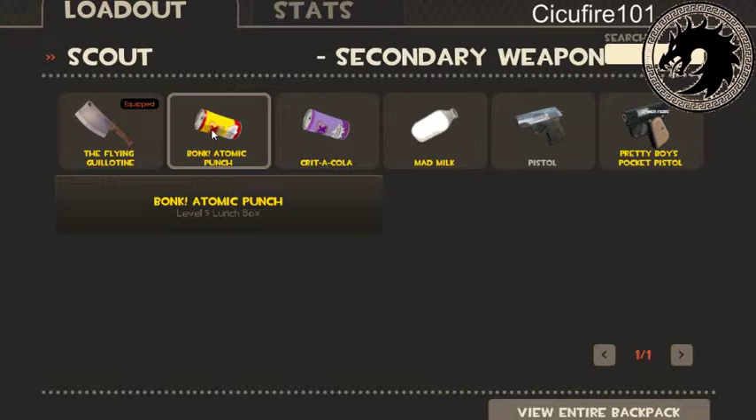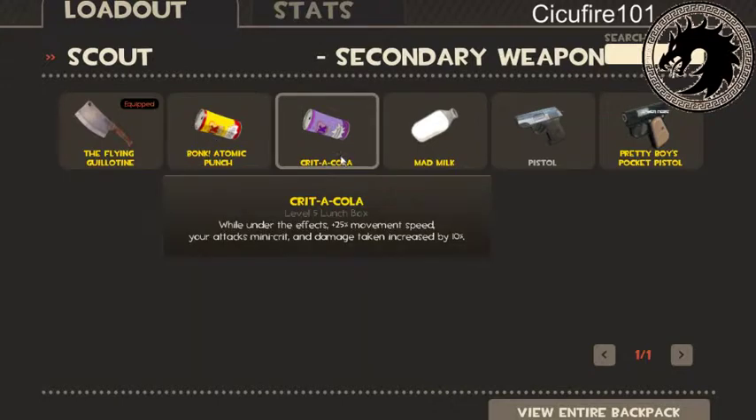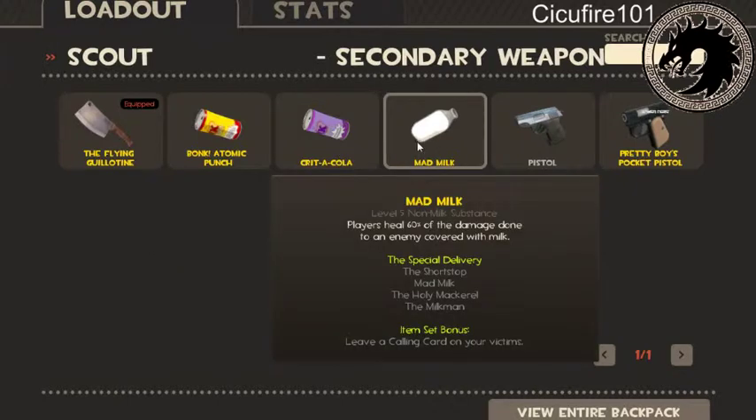Bonk! Atomic Punch just makes you invincible for a short amount of time — good if you want to get past enemies and distract them. Crit-a-Cola makes you faster, you take less damage, and all your attacks are mini-crits. It's a good viable weapon — never underestimate the mini-crits.